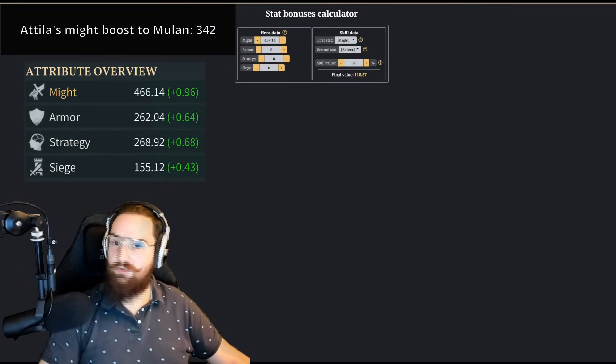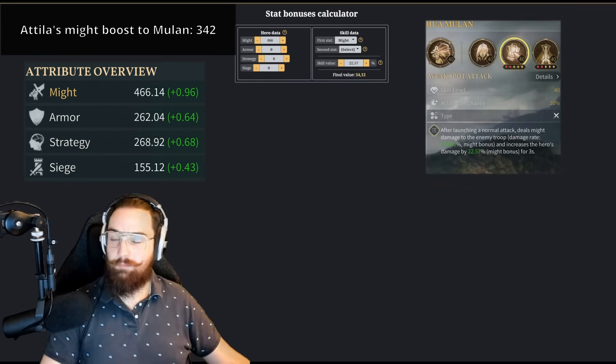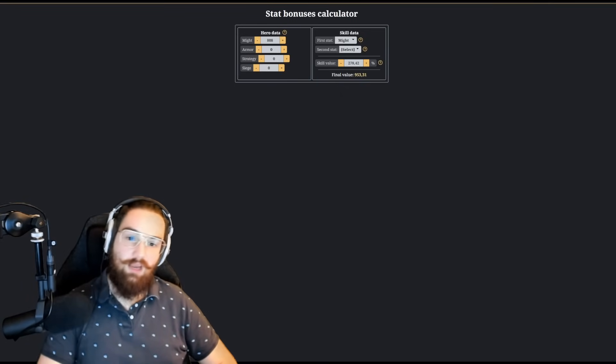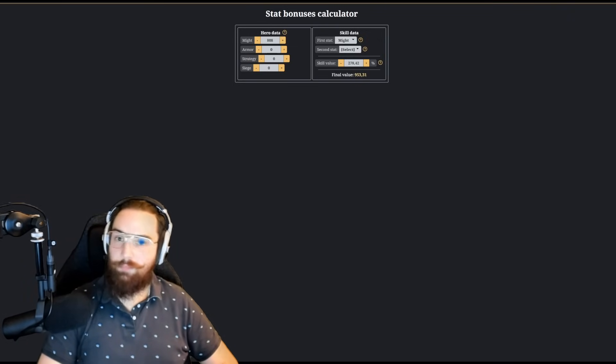Looking at Mulan's attributes, thanks to Attila she will go from 466 Might to 808 for the duration of the skill. This means that if she activates Spot Attack, for instance, instead of boosting her own damage by 54% thanks to her base Might, she will buff her damage by 77% — a very significant difference. The damage of the skill itself will also drastically increase thanks to Attila. Understanding the bonus damage multiplier helps explain why some heroes pair well together and why some skills are more interesting than others depending on what you want your army to achieve.